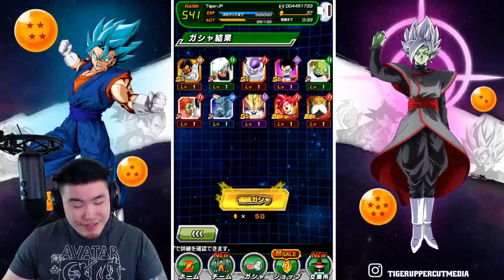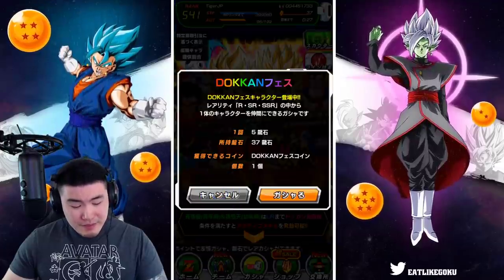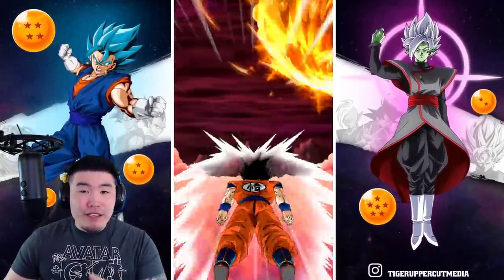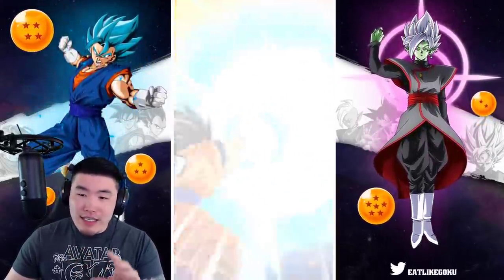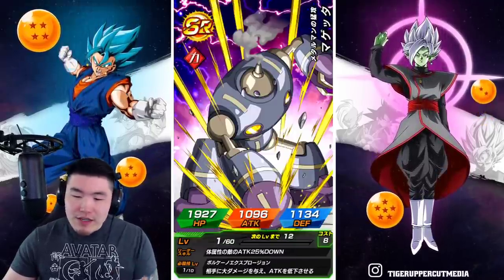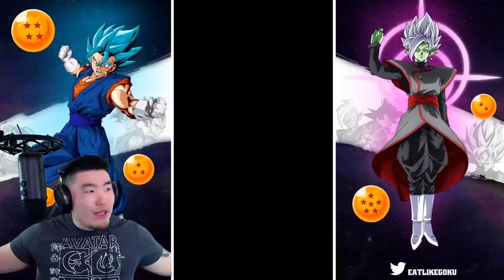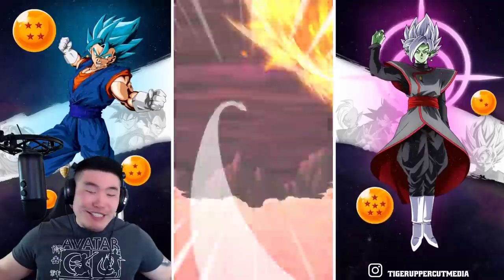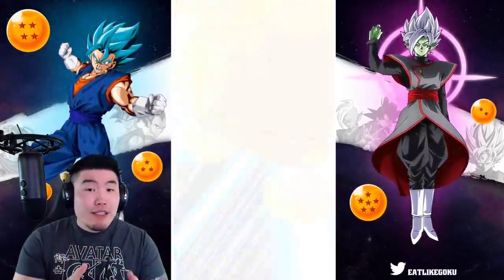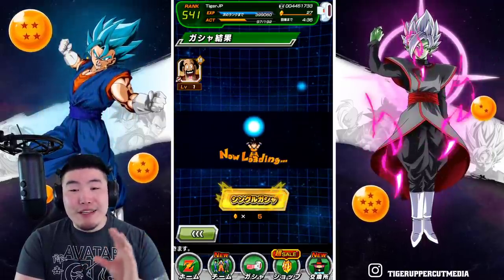I don't normally do this, I usually hate singles, but I do have a buddy — my boy Rawad. He actually stands by singles. I don't know how he does it, but this man always pulls new units on singles, and it's quick too — usually within the first ten singles, less than one multi worth of stones. He'll pull the new unit. He's been doing it for like the last ten banners — the UI Goku, the SSB Vegeta, the LR-17. Name your unit, he's been pulling them on singles. Maybe we can just replicate that one time here.